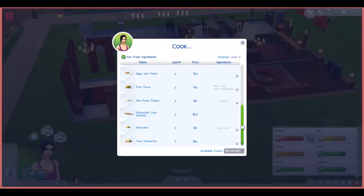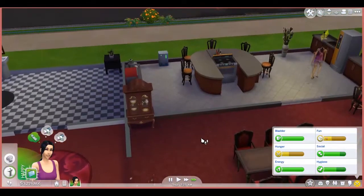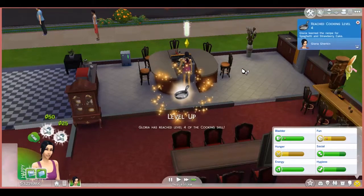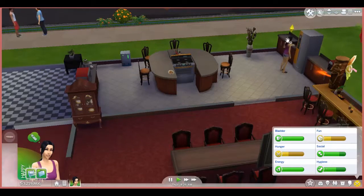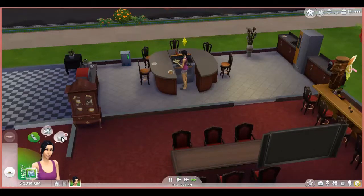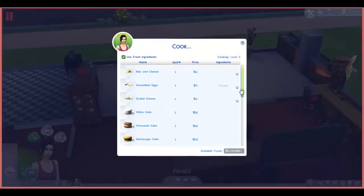Each time you get promoted you'll get little things in the inventory - things like counters, coffee machines, all sorts really. So it's back to cooking again. I aim in three days of work to get two promotions, so getting cooking up to level four. You can see I need to reach level two mixology - easy peasy.